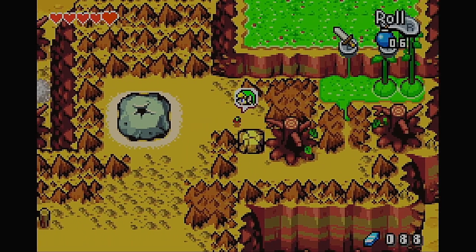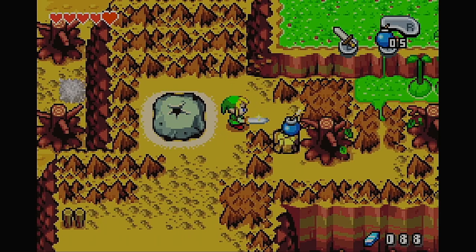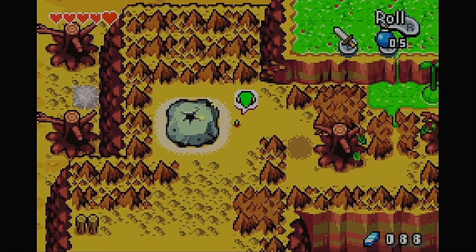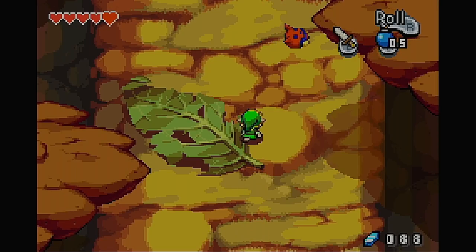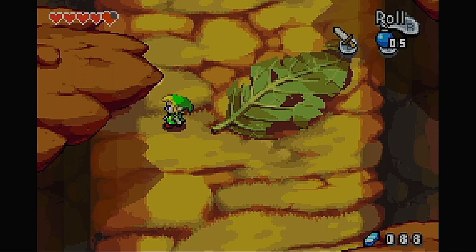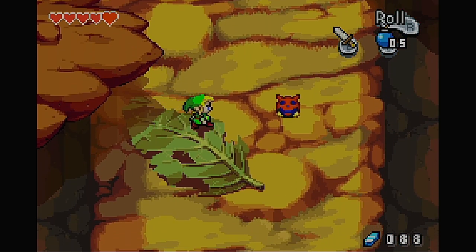I should have exploded that first — that was dumb of me. I wish there was a faster way to explode the bombs in this game, but I don't think there is. We'll just head through this little crevice. You never know, these guys might drop rupees or kinstone pieces, so I'll go ahead and defeat them when it's convenient.